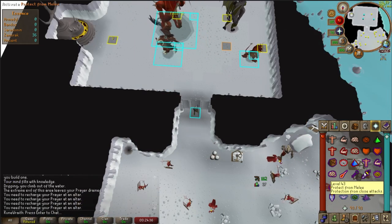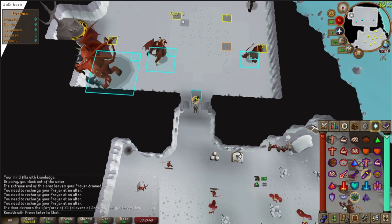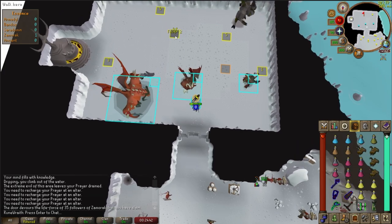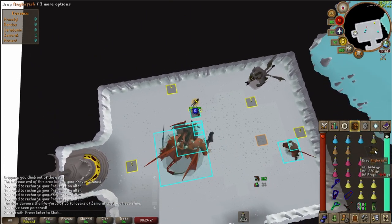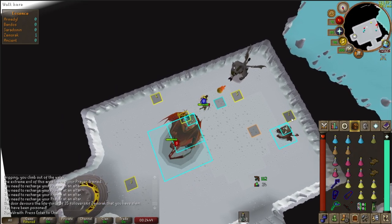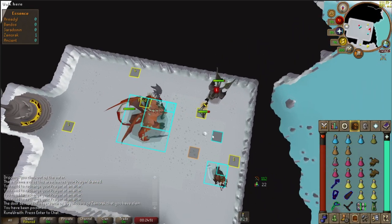Take a sip of your ranging and antidote++ potions, pray melee, walk inside, and drop two pieces of food on this tile. We're going to use food as our anchor for red X clicks. We drop two pieces of food because the timing for the red X is tight — it's easy to be a tick slow and pick up the food on accident after the red X, so having two pieces gives us a nice buffer for mistakes.